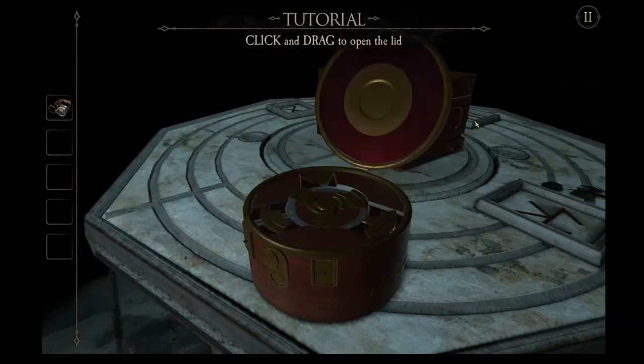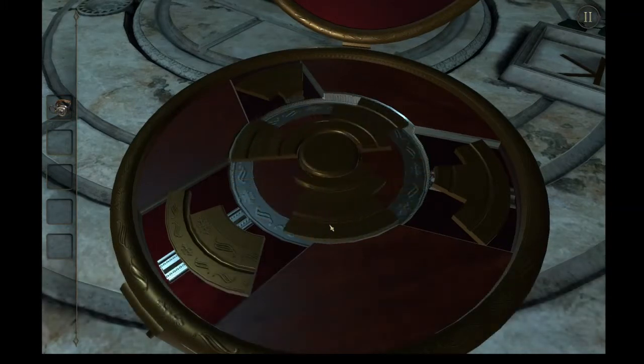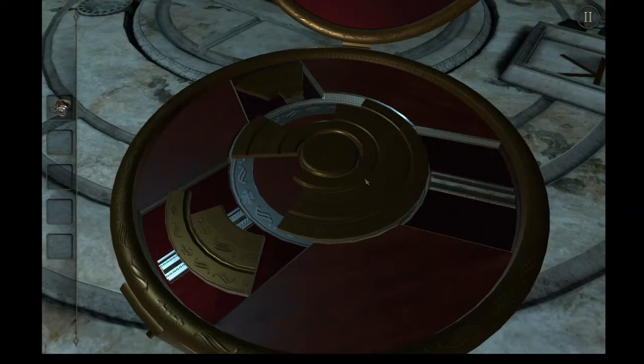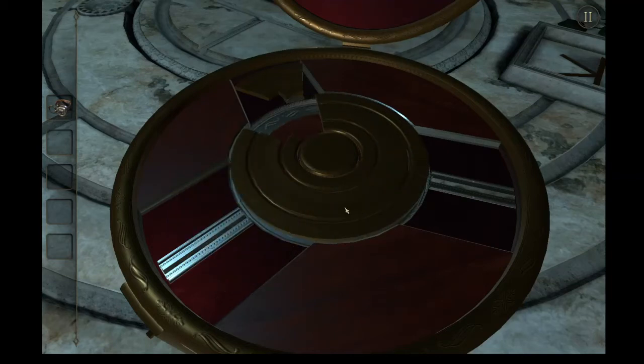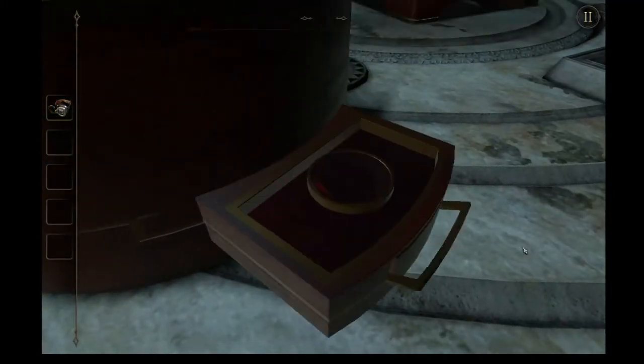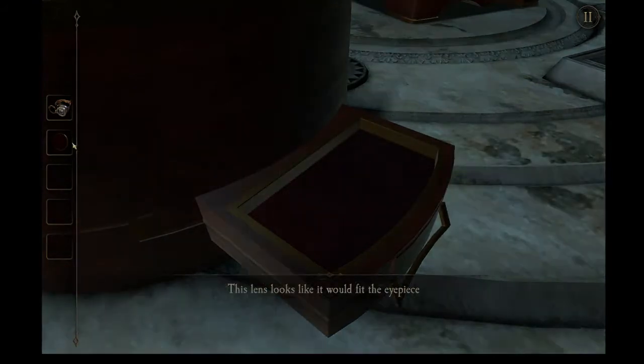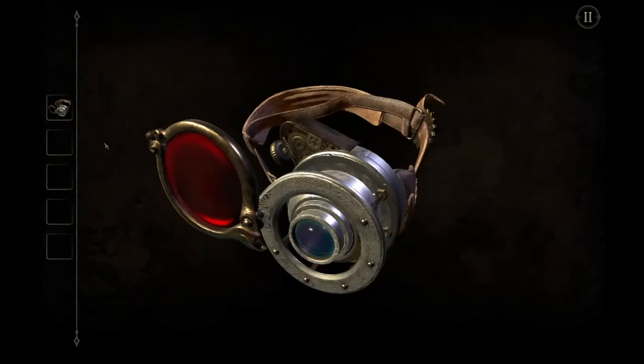Push the button, Frank. Click and drag to open the lid - that can get very finicky. A puzzle. Looks like some of the objects can be moved. Yes, they can. Remember this was originally a mobile phone game, so some of the controls may be a bit weird. They made changes, and we'll talk about some of those later. A peculiar looking lens. This lens looks like it would fit the eyepiece. No kidding.